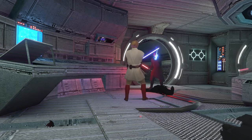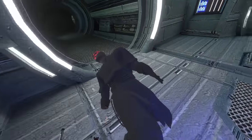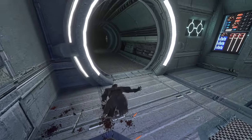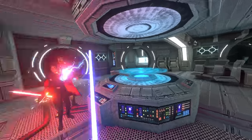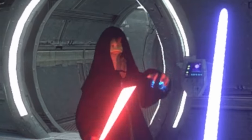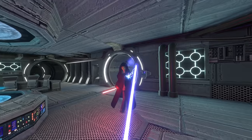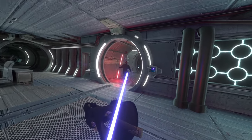Uh-oh. You know what? Why don't I just take his legs off? Yeah. Now we have a full-on Sith battle going on — they're all showing up. It's Darth Jar Jar! No, my worst enemy. That was actually quite easy.